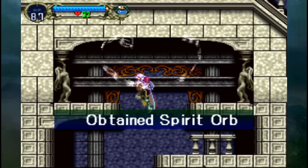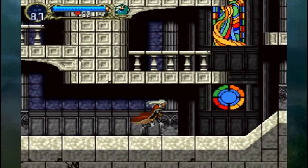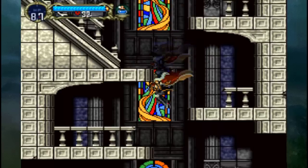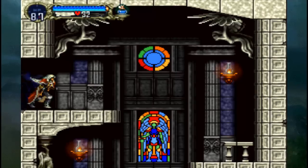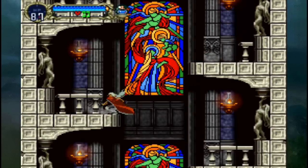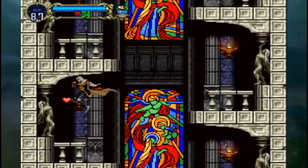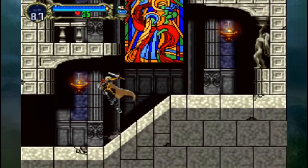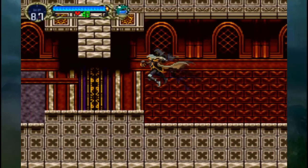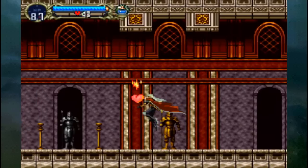Gotcha, and we got the Spirit Orb — displays how much damage we're dealing to an enemy. Down there is where we're supposed to go, but let's go down here and check out this area instead. I forgot I had no double jump. Anyways, here we go, down into this long corridor.